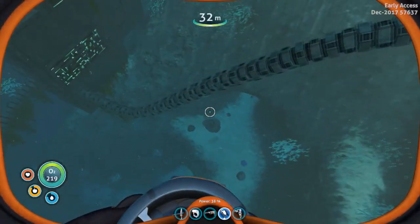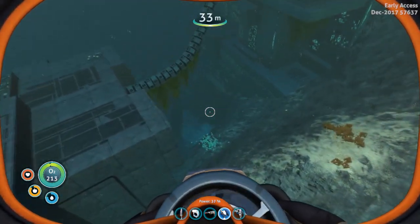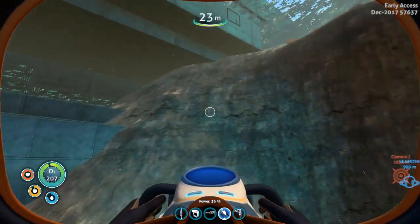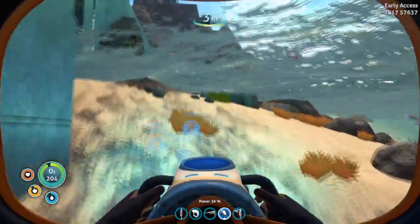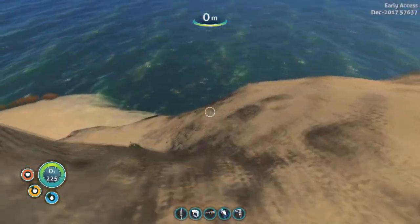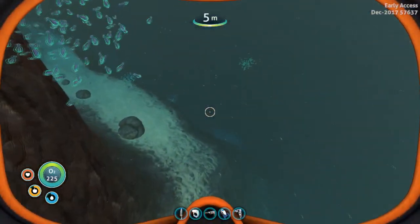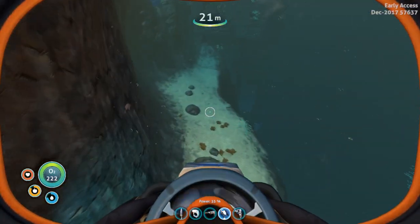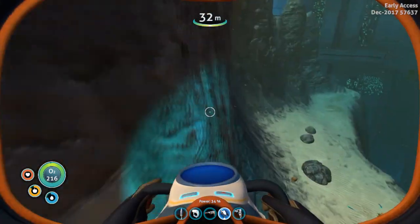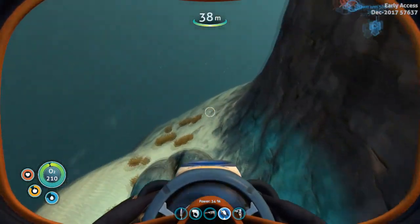Now for Cyclops engine parts, I'd be looking around the alien island — I find them just around these areas and on the other side. Certainly around here where the leviathan is, is where I would find or look for Cyclops engine parts.